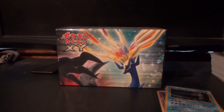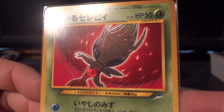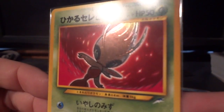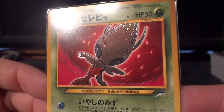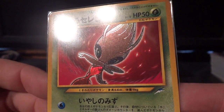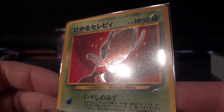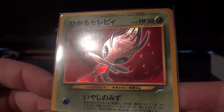Now moving on to Neo Destiny — Darkness into Light, Neo 4. No matter what you call it, it's got eight Shinings and I'm going to show you all eight of them. We're going to go in order: first, the Shining Celebi. It is tough to pick up on the embossed nature of this without getting too much glare, so I'm going to try it like this and see how you guys like it. It shows up pretty well.